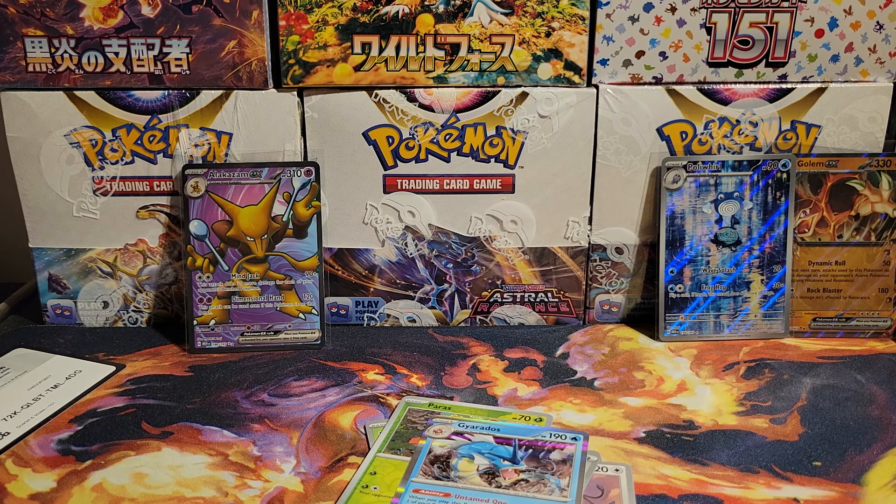Goldeen, Hitmonchan, Wartortle, Hypno, Magikarp, Gyarados — and a Nidoking! We needed him, we haven't got one of those yet. This is a really nice box so far in terms of completing our master set. We just got that one too! We didn't have a Chansey or a Nidoking rare yet. Yeah, we've opened two ETBs, 12 or more tens, a couple booster bonds, two or three booster bundles — and that's the first Nidoking and the first Chansey.